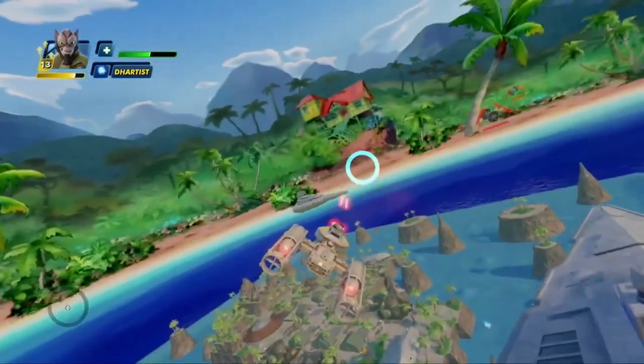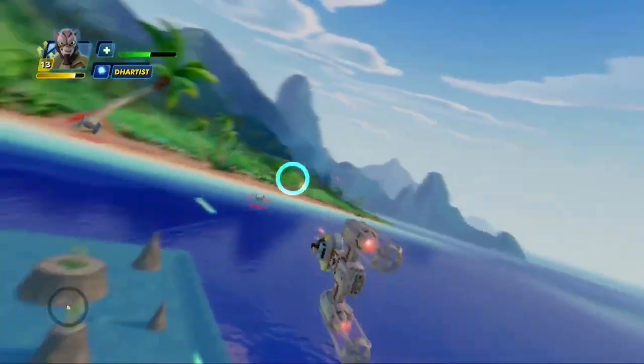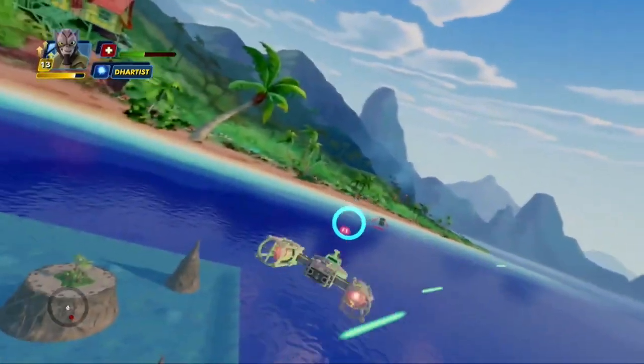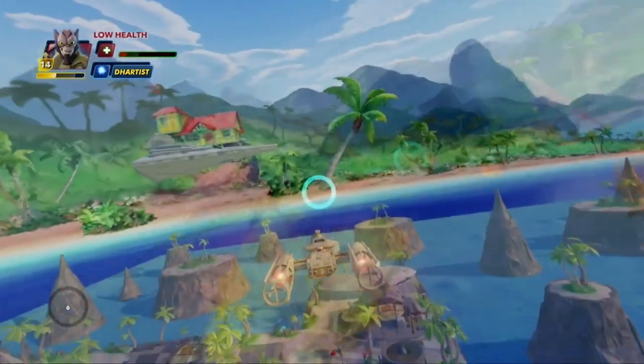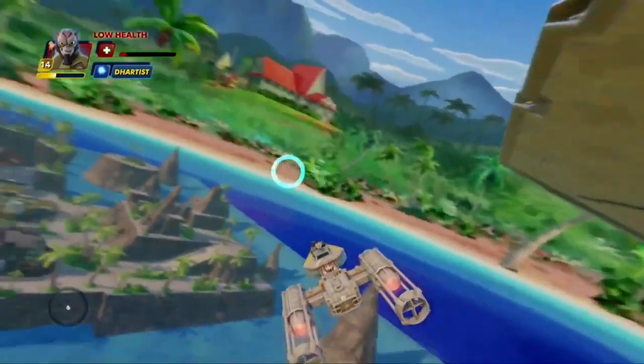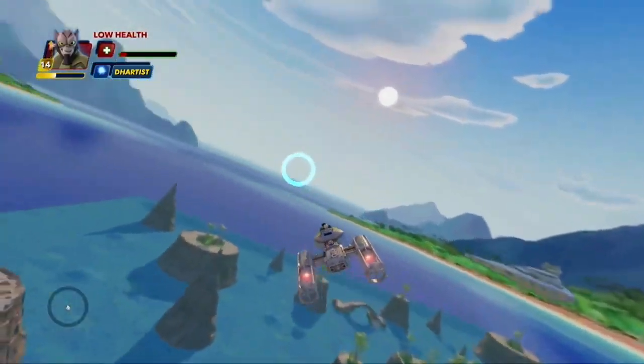Finally, he has a dogfight section where you can hop into one of the many ships at the base. Once you take flight, you'll notice enemies in the air where you can fight them and take down the opposition above the base. Note how big and detailed this base actually is. Just another incredible toy box by DH Artist — really loved watching this entire thing played through.